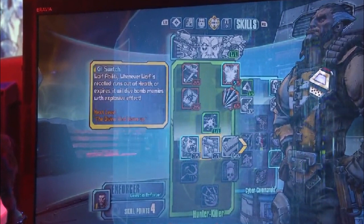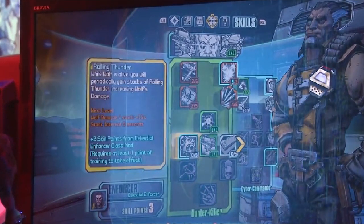The next skill in Wolf's tree is Kill Switch — whenever you recall Wolf or he runs out of health, he does an explosive effect upon death or recall. This is a set-damage skill, so I don't know how well its scaling is going to work throughout the levels. Hopefully it doesn't end up being terrible — we don't know the blast radius or anything like that. Hoping they've got the scaling down, otherwise it's going to end up like Axton's Nuke.